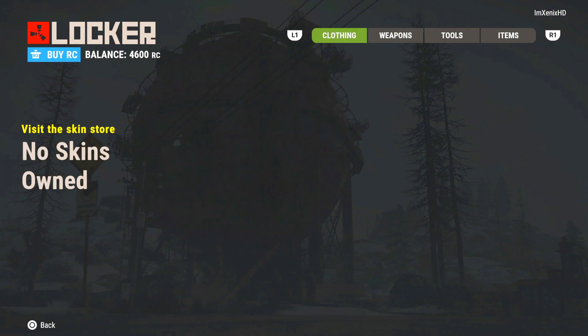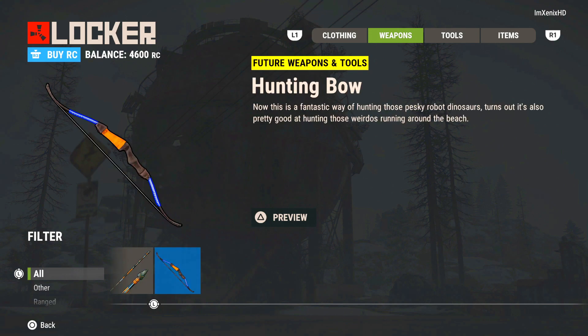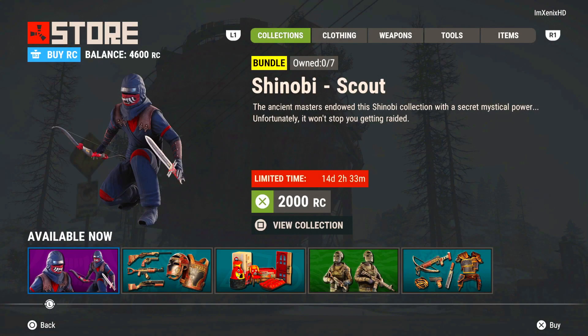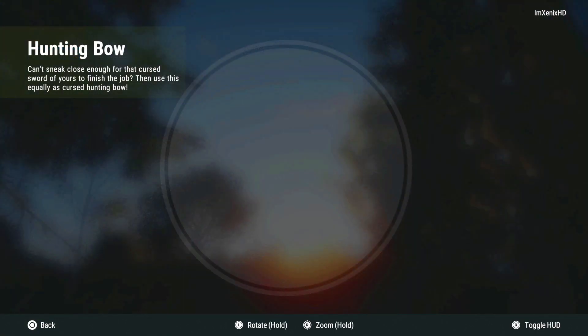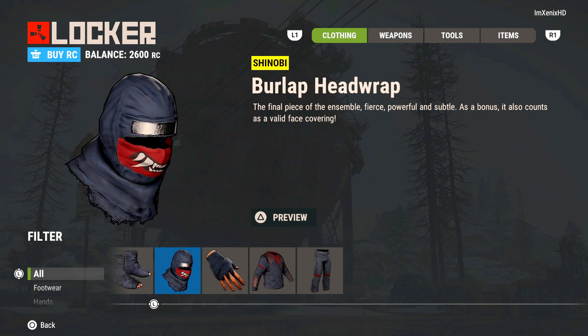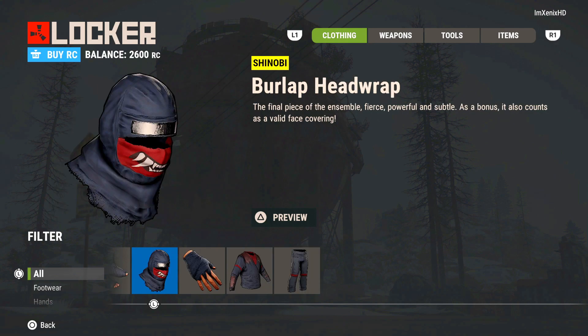That was the skin store. Here's the locker — in the locker you can see all the skins you already own. Here's mine from pre-ordering the game. I'll show you an example: I bought the first bundle, and when you go back to the locker it shows everything you just got and everything you own. That bow looks pretty clean, I can't lie. Next I'm gonna hop into the game and show you a couple of the things you can get off the rip — I'll just gather up some cloth and show what it looks like.